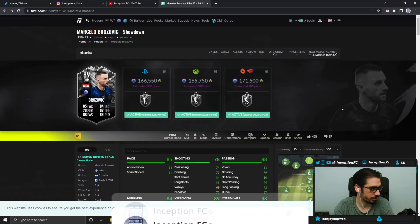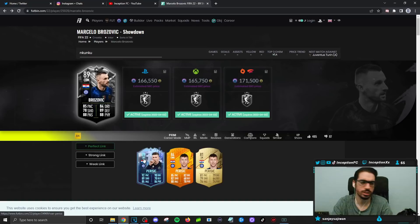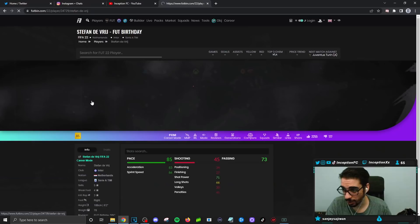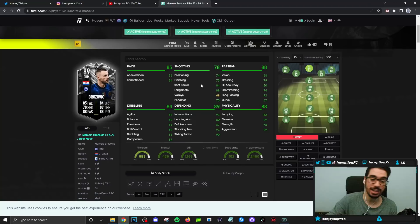Final verdict on the new Brozovic card: I liked that EA released this SBC and I'll tell you why. This card gives you links to Serie A players, but he also gives you that triple link setup with Perisic. I wish they did this more often — that triple link setup is great to work with. The Perisic card isn't crazy, but these cards when they release them are good enough for the meta. I don't think he's going to be on the level of the Nkunku card, but for the price of the SBC and for people who have the Perisic card or De Vrij, for that Inter Milan link, this is a great SBC to release.